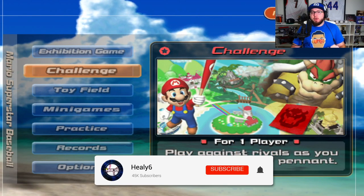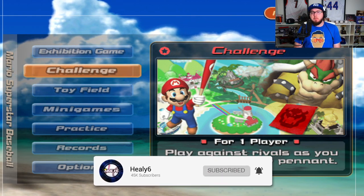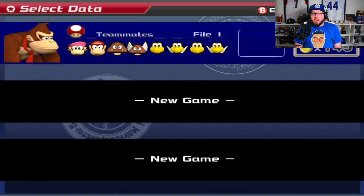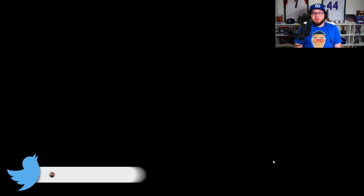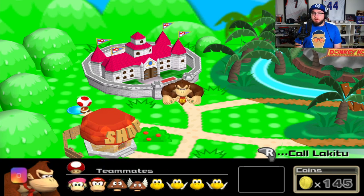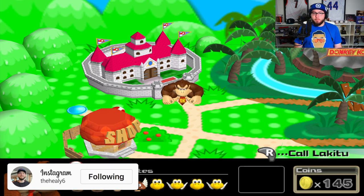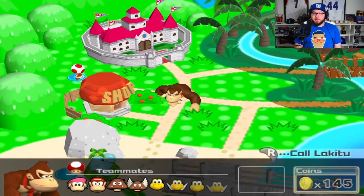What's going on everyone, Healy here, and today we're gonna be playing Mario Superstar Baseball once again. We're gonna be playing the challenge mode. Last time we did this, we started off picked Donkey Kong's team and we beat Peach. We still have to go back and beat her again because we're like one flag away from getting her on our team. But we're gonna move to a different team today.